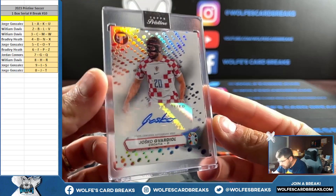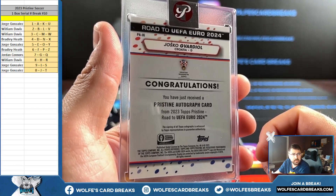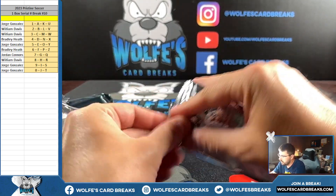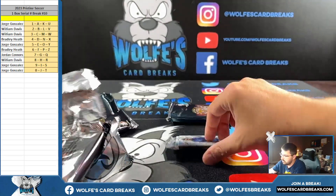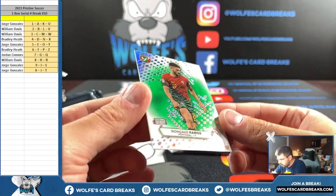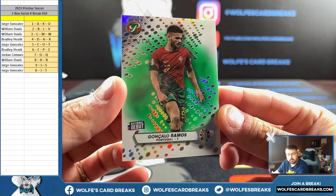Base autograph again, not serial numbered — card number on the back ends in a G, seven spot Jordan. Refractor — Ramos green to 125, 89 out of 125, for the nine spot, Portugal.